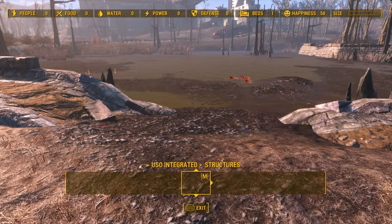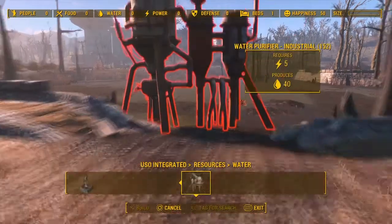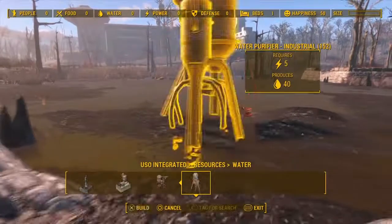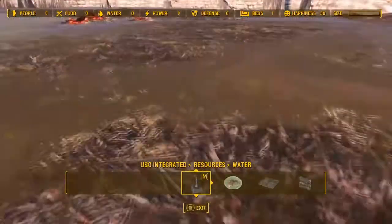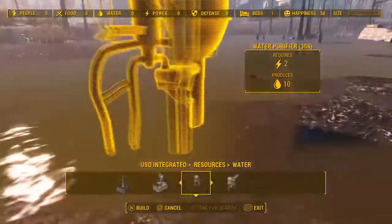So today I'm showing you guys a junk walkway for a water purifier. This is at Jamaica Plain after the borders have been extended thanks to a mod. I'm sure there's more mods out there that let you build farther into Jamaica Plain — I just can't find one on PlayStation 4, so sorry.